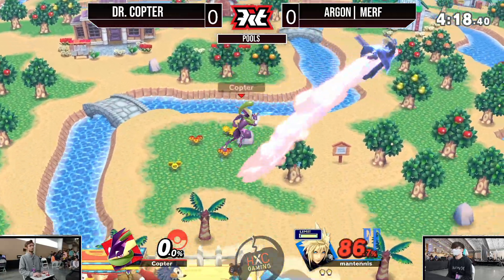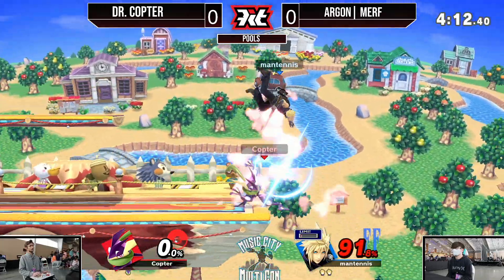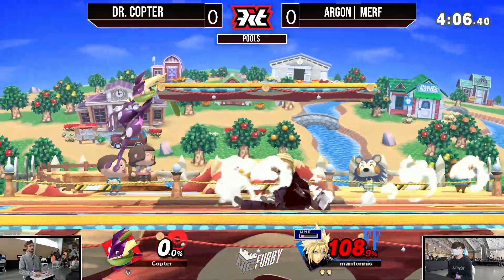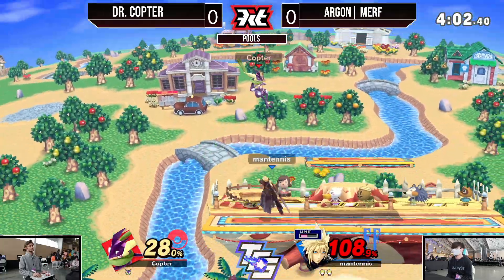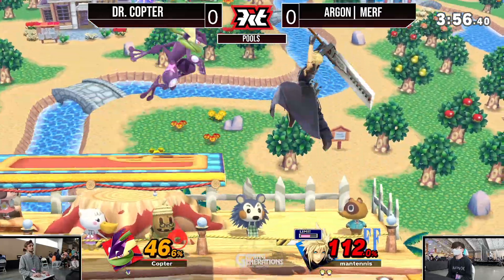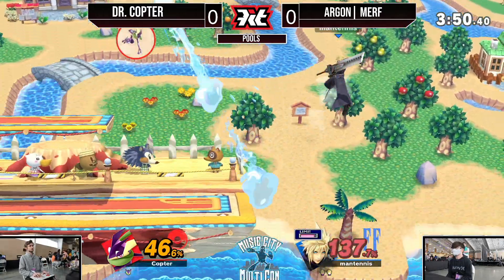Going for that dash attack into the up air, and the water shuriken is going to barely miss. I like the idea of trying to find a confirm into that F smash, but sadly not going to be able to find it. Murph is just playing center stage, forcing Dr. Copter into these really uncomfortable situations and making him pick options when he doesn't feel safe.